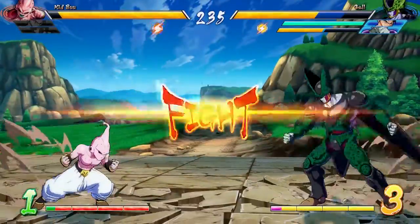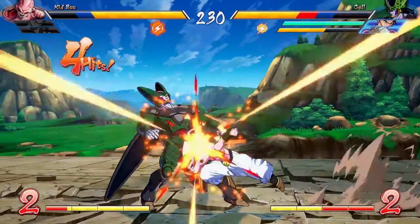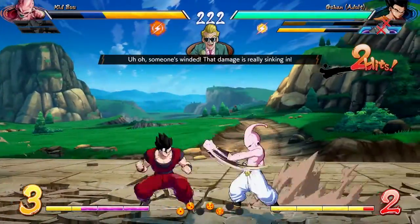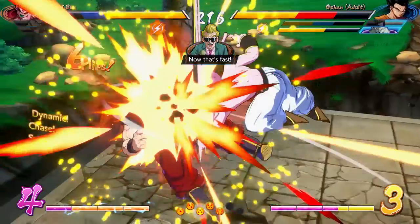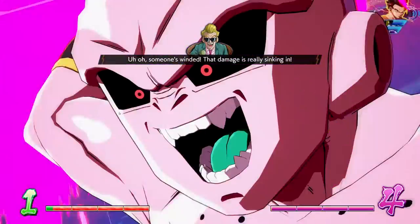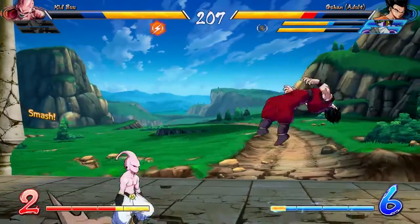I still have three people left and this guy is down to his final person already. He rushed in at me, and that's what I'm talking about — you've got to be very careful with rushing attacks because they are very easily punished. If you're rushing at somebody, you're open for a super, you're open for an ultimate. I used my sparking burst right there because I saw his meter and knew what he was going for, and I was able to recover literally all the damage he just dealt to me.